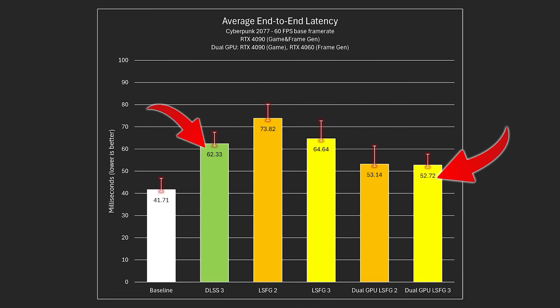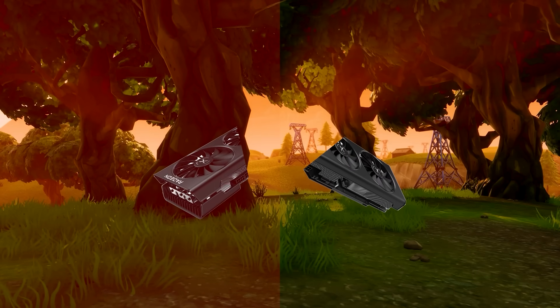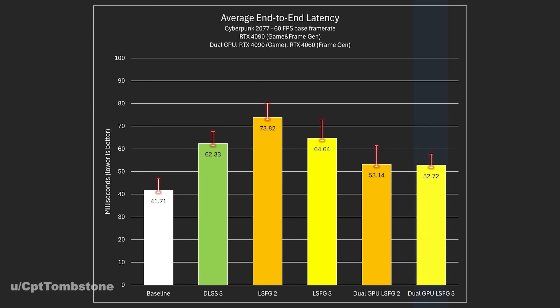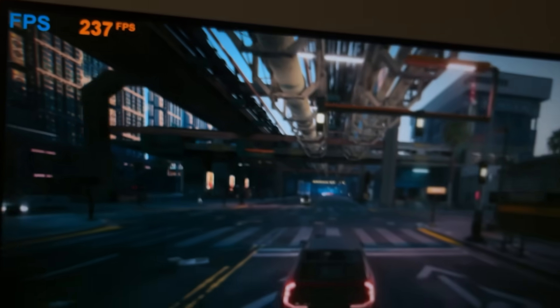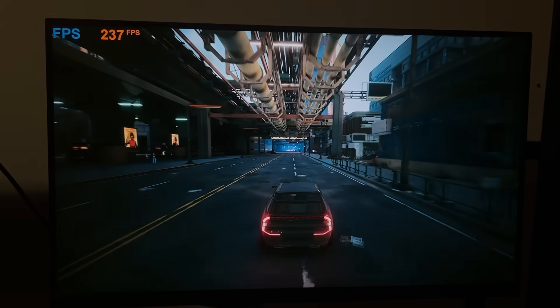It's pretty simple: instead of one GPU dividing its resources between running the game and generating frames, you have one GPU dedicated to rendering the game while the other handles frame generation. This method only adds 11.01 milliseconds of lag, whereas DLSS 3 almost doubles that. In theory, the setup is perfect — the 6900 XT runs the game while the RTX 4000 ADA handles the frame gen — and if it works as expected, I should get a huge FPS boost without a performance hit.